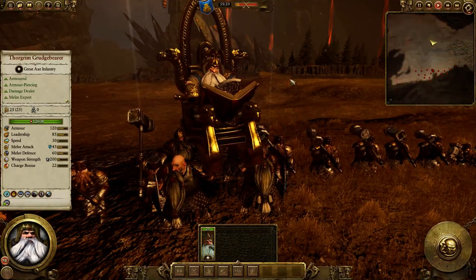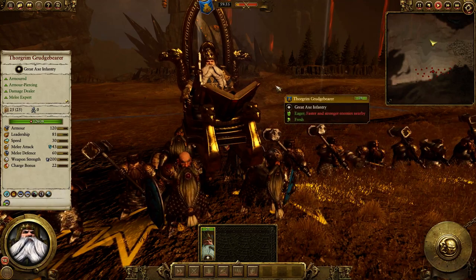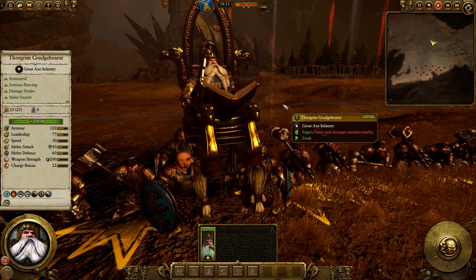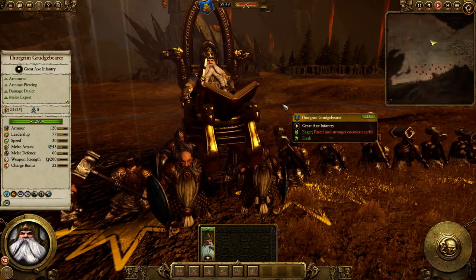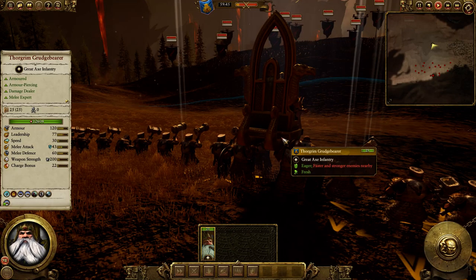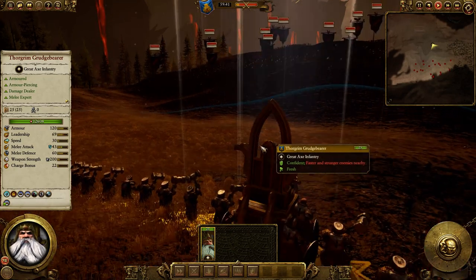Hello and welcome back to another Modification Review. Today we're going over a mod that adds a bodyguard for the High King of the Dwarf Faction. That is actually very logical because Dwarf Hammers actually do form a Dwarf King's personal bodyguard — they're chosen by the King. And there can be more than one Dwarf King, but you've got only one Dwarf High King: Thorgrim Grudge Bearer.